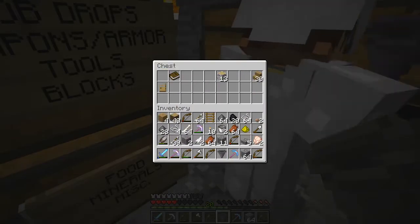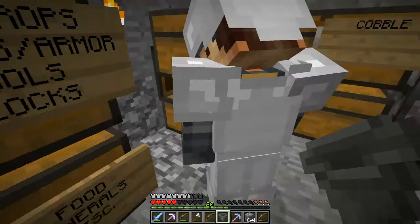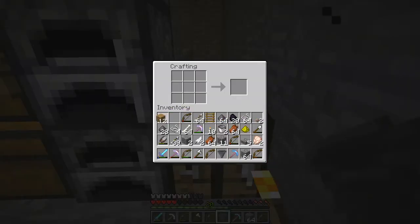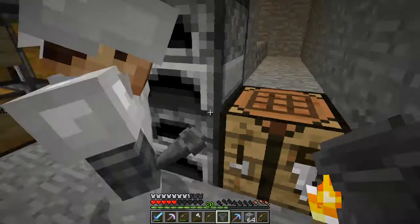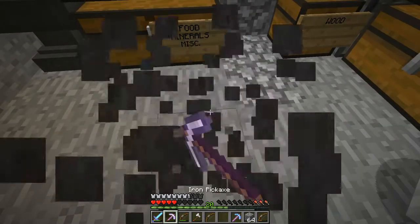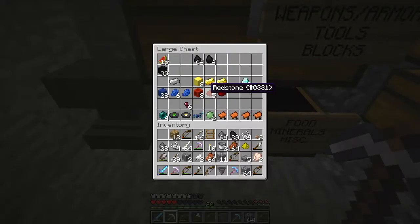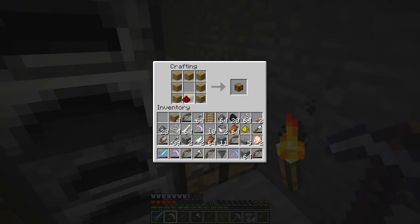Do you know how to make trap chests? I don't know why we would use those. Because you can put trap chests and regular chests next to each other. I don't know how to make trap chests. You might put redstone in the middle. I thought trap chests were removed from the game. Nope, they're still here. Alright, I've got four regular chests.